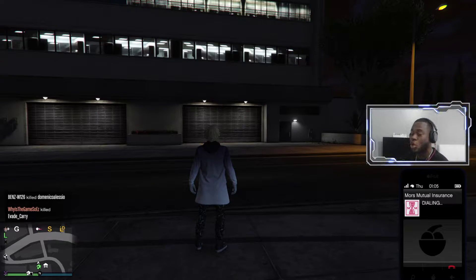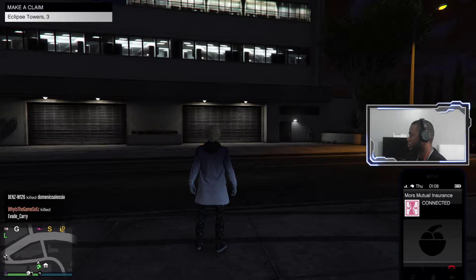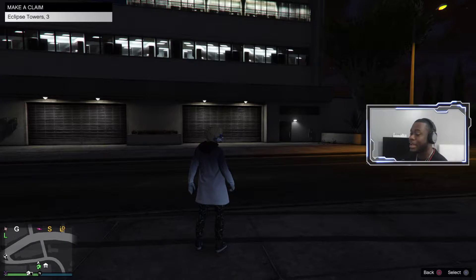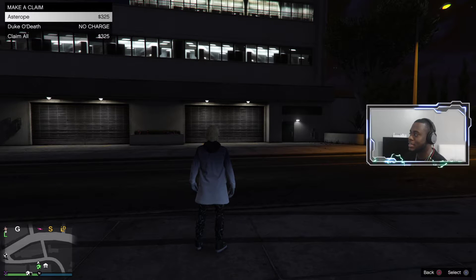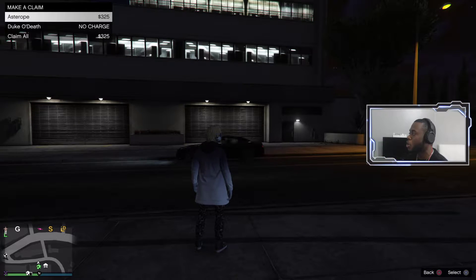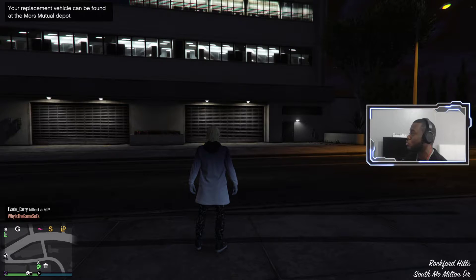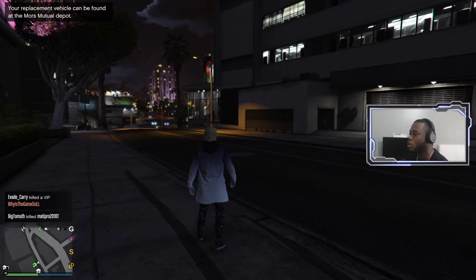As soon as you click Mors Mutual Insurance it'll call. Now you need to select the garage that the vehicle is in — for me it's Eclipse Towers 3. You can see all the vehicles I have: I have the Estepe and the Dukka Death. The Dukka Death is no charge, so I'm going to do that one. It says your replacement vehicle can be found at the Mors Mutual Depot.